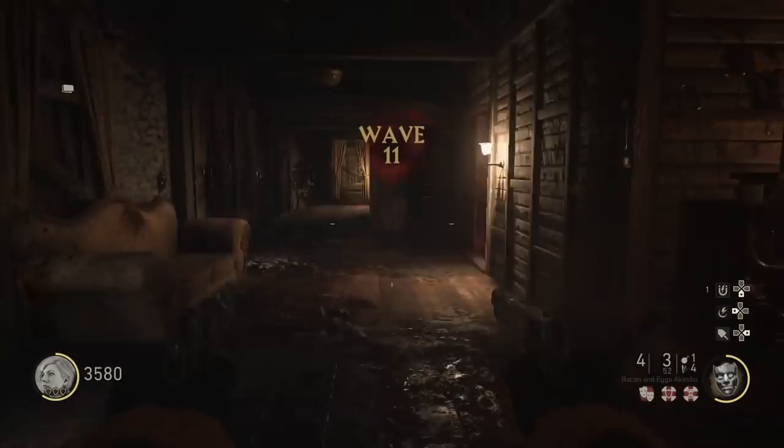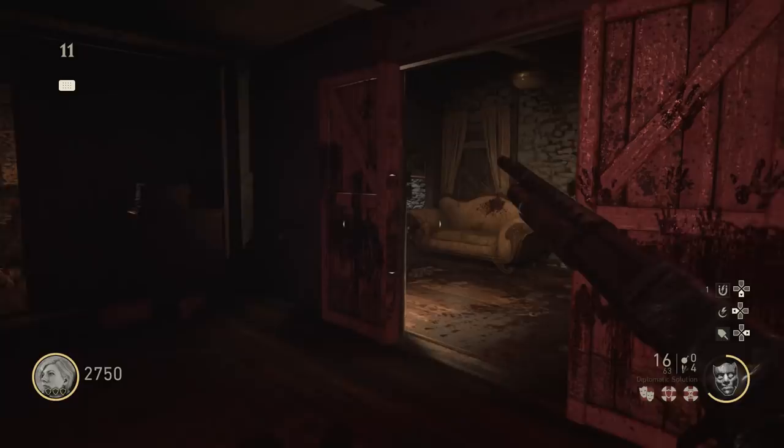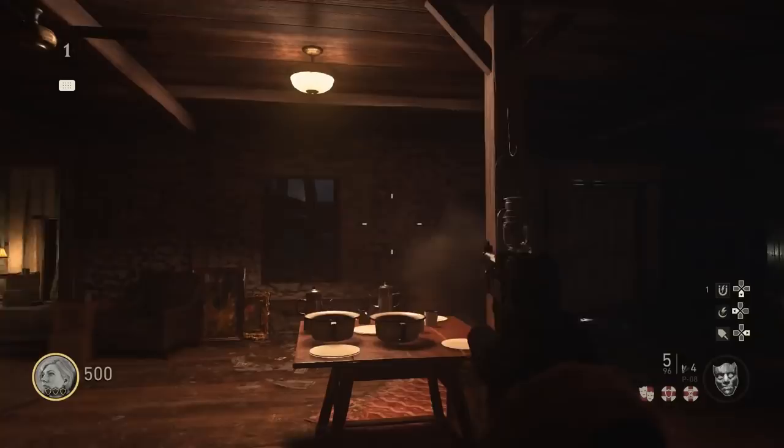I did a video just the other day showing you how to unlock the mystery box in this map, but today I'm going to show you how to pack-a-punch your weapons. This is very useful considering it's quite a difficult map — there's really nowhere to run. Having upgraded weapons can make a massive difference when trying to go high rounds. The first thing you need to do is open the door that leads to the mystery box by shooting 10 lanterns hidden around the map.